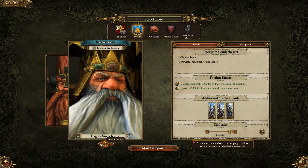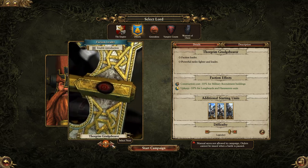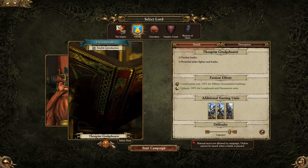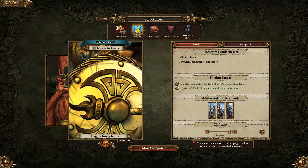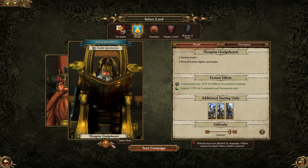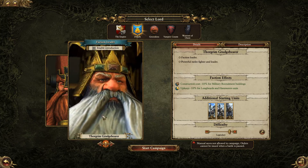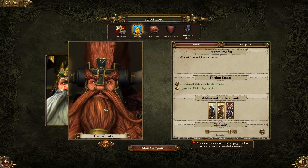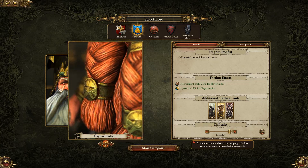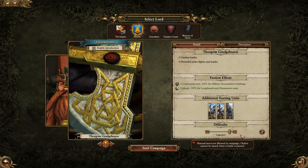I'm going to go with Thorgrim. Aesthetically, I don't like him as much — he has people carry him around on his chair and seems very arrogant. Ungrim looks much cooler with his awesome mohawk and huge beard. But this is all about strategy and playing the best game possible, and Thorgrim just offers the best stats. We will pick Ungrim up through the campaign, though.